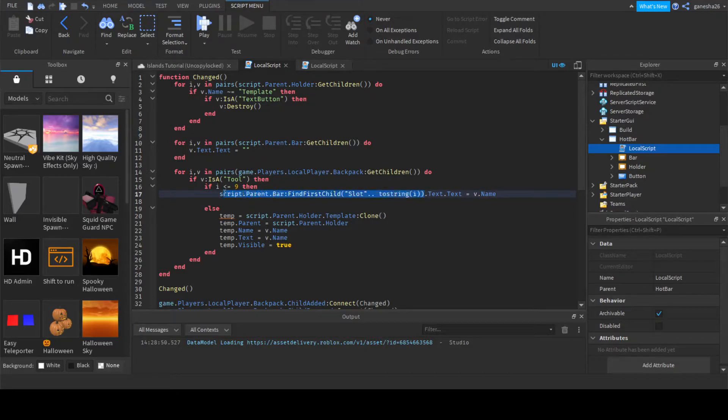So what we're going to do is I'm going to copy this, paste it here, and then say dot tool value dot value is equal to v, and v is just the tool that we're on.